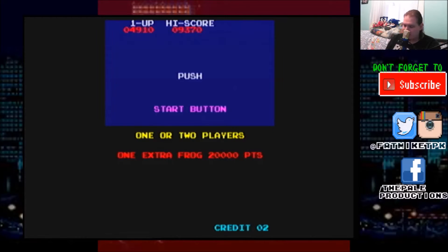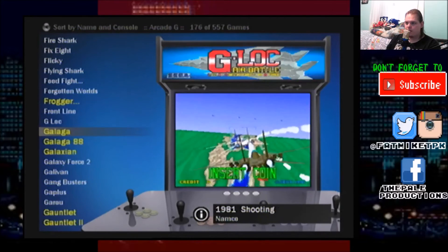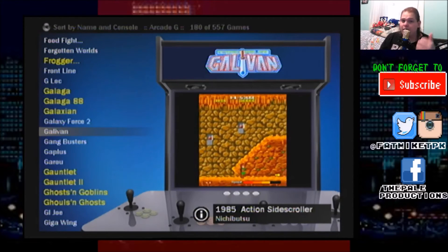To exit, we press the back and select button at the same time, and we're back to our main screen. So that's my main box. I hope you enjoyed it — if you liked the video, give it a thumbs up.